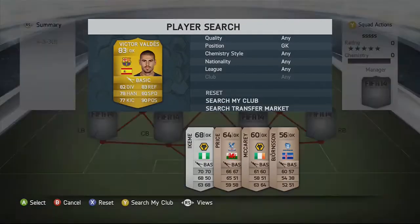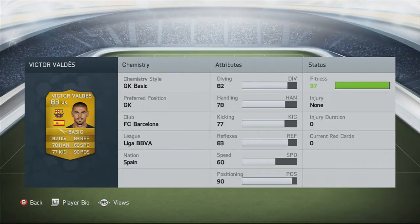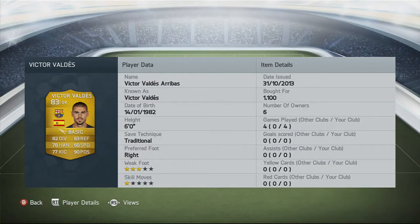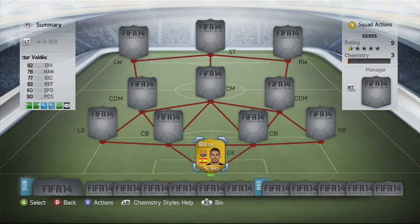First of all we're going to start with Victor Valdez in goal. Picked him up for a thousand coins and he made some really nice saves. Stats-wise he's really good for an 83-rated keeper: 82 diving, 78 handling, 77 kicking, 83 reflexes and 90 positioning. A very solid keeper for a thousand coins, and if you don't want to go for Casillas he's definitely a really good replacement.